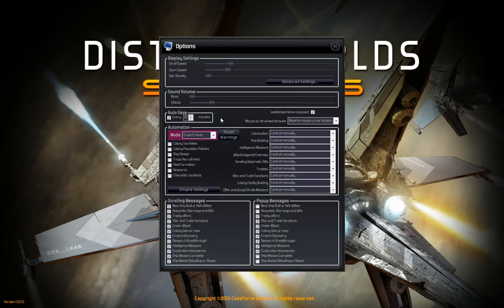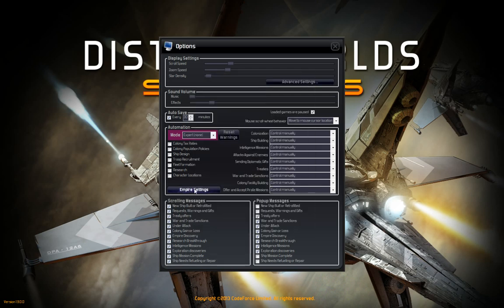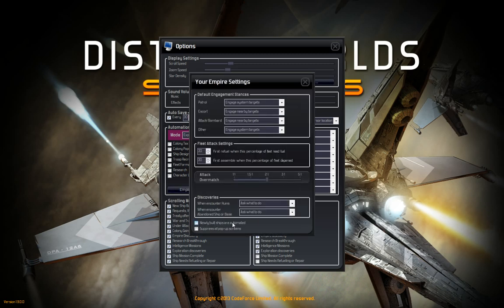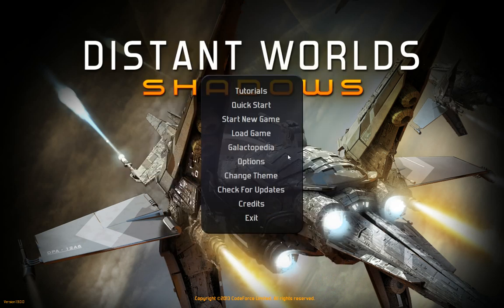In Options, I'm playing expert with no automation. The only new thing in here is 'offer and accept pirate missions.' People keep asking where this setting is — if you don't want your ships to start automated, go to Empire Settings and there's a little checkbox: 'Newly built ships are automated.' Just click that off. There's also change theme for mods, check for updates, and all that stuff. My name is actually in the credits, which was kind of cool to see.